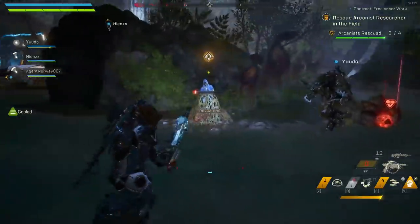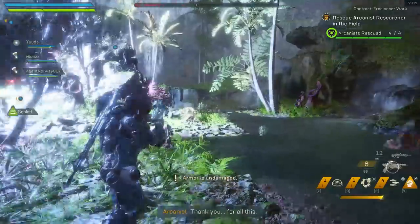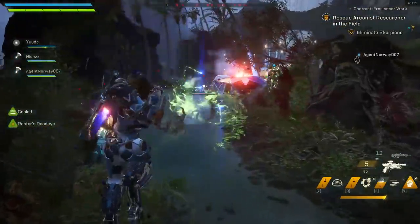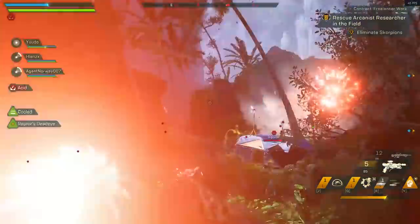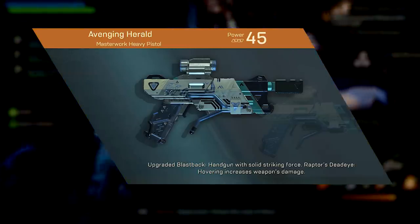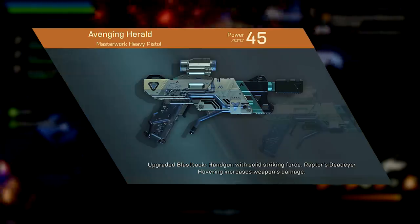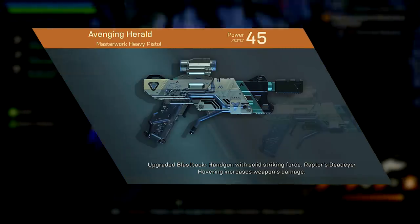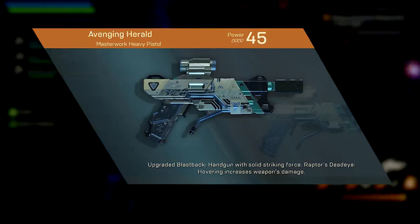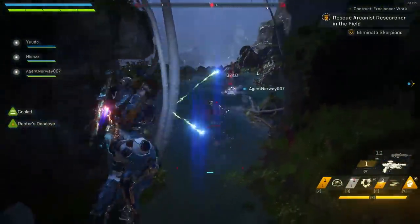Before we get started, it's worth noting that some of these Masterwork effects only apply to the weapon that the perk is on, whereas some of them apply to your suit as a whole. To give a brief example, we'll start with Heavy Pistols and Avenging Herald — a weapon people are saying is the best in the game. Its Masterwork perk is: when you hover in the air, it increases your weapon damage by 200%. This perk applies to your javelin regardless of whether you have this weapon in your hands or holstered — so long as you have it equipped.